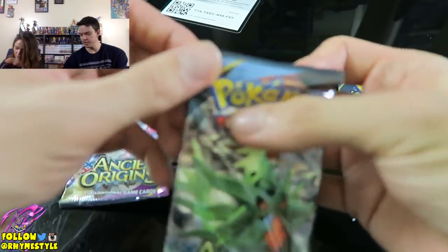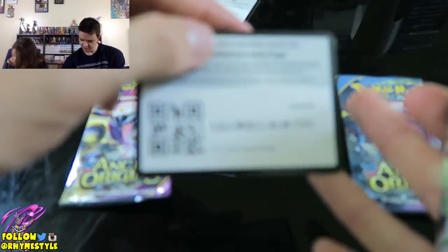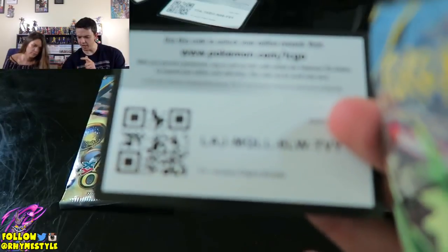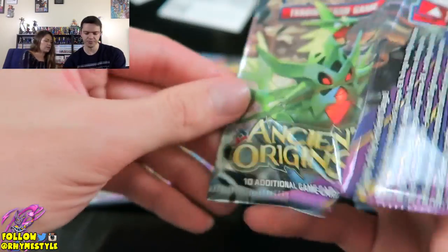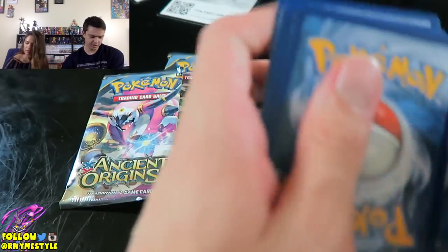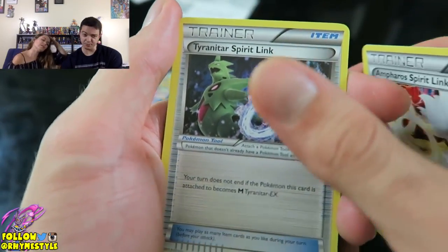I think I have this, though. Yeah, that's the one I gave you. You can probably take that then. I need to make sure I have this exact one. You do — I pull both of them. Oh actually, I pulled the Mega and I gave you the Mega, and then you pulled the regular to go with it. Yeah, that's right. There you go. Ampharos Spearlink to go with Ampharos I just pulled.